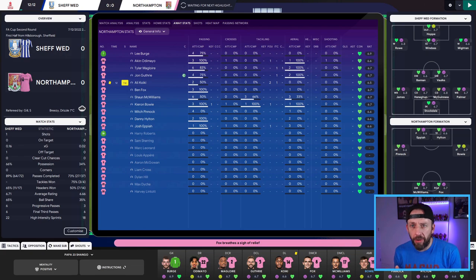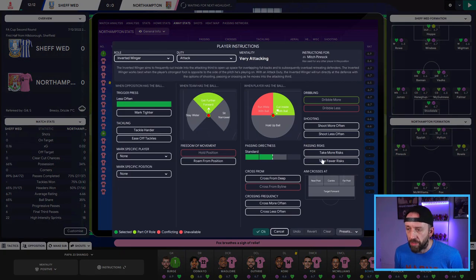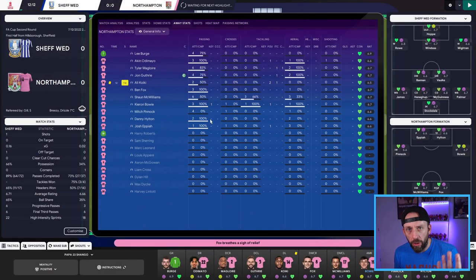As the game is going on, you can start having a look at your panels and see what's going right and what's going wrong. Looking at my Northampton team on the passing option, you can see Mitch Pinnock hasn't started great — his passing completion rate is pretty poor. If that continues, I now have the option of going to Pinnock, going to his player instructions and tweaking things, possibly telling him to take fewer risks with short passing. So you can keep an eye on it and make those tactical decisions without clicking all over the place.